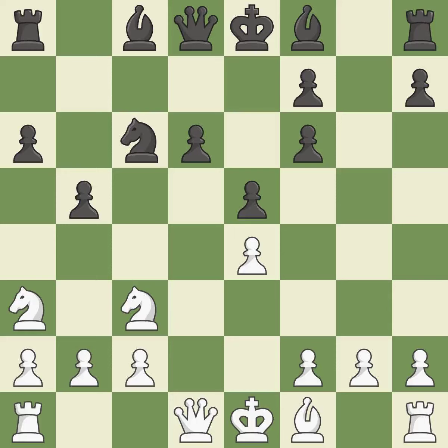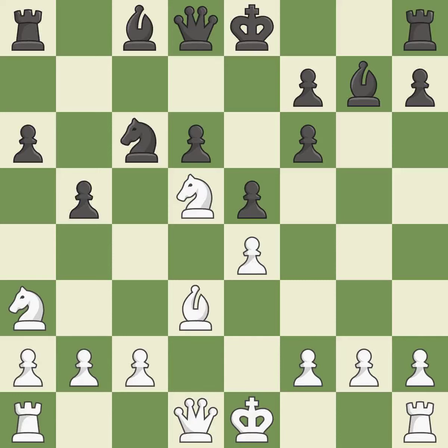Gxf6 captures the Bishop, defends the e5 Pawn and opens up the g-file. Nd5 places the Knight on a center square and attacks the Pawn on f6. The fianchetto move Bg7 places the Bishop on the long diagonal. Bd3 develops the Bishop toward the center and supports the e4 Pawn. This offers to exchange pieces of equal value, maintaining the balance in material with a good trade.